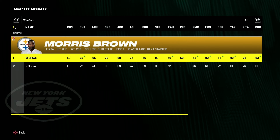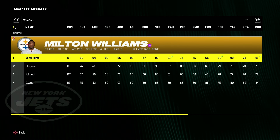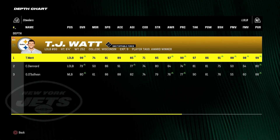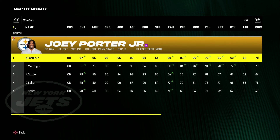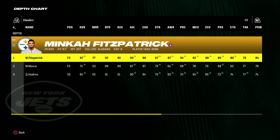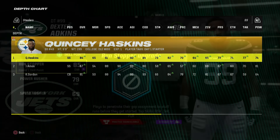On defense they have a 75 overall left end, a 76 overall right end, and an 80 overall defensive tackle. Outside linebacker is a 99 in TJ Watt. Middle linebacker is a 79. Right outside linebacker is a 92 in Alex Highsmith. At corner is an 87 in Joey Porter Jr. and an 85 in Byron Murphy Jr. At free safety is a 97 in Minka Fitzpatrick and strong safety is an 84 overall.